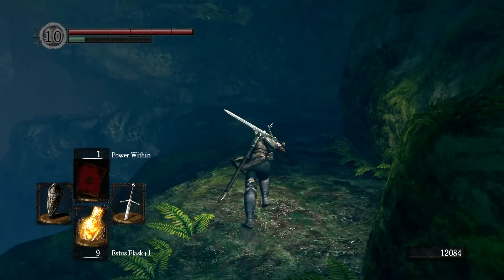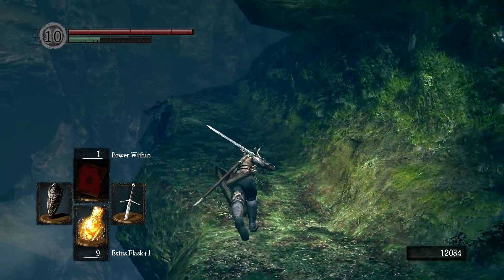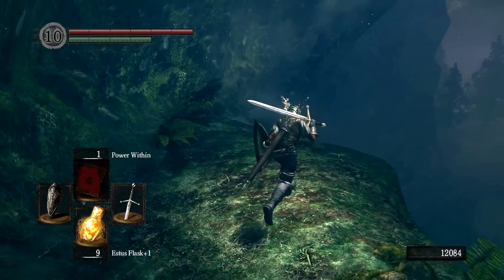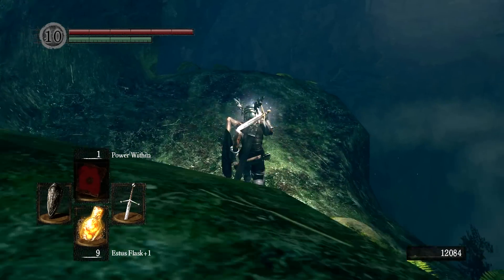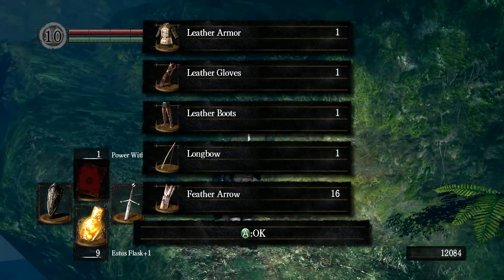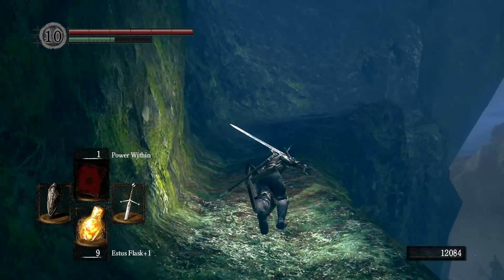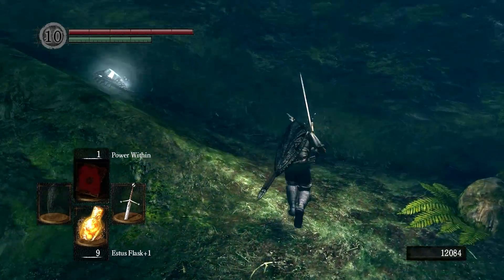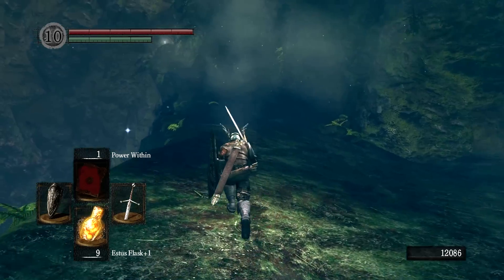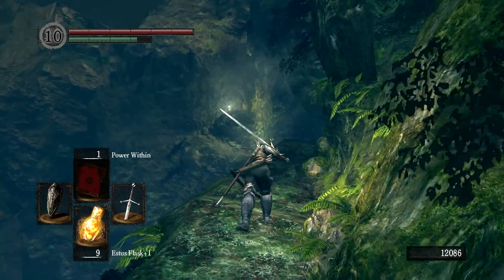With Darkroot Basin completed, we're making our way up into a familiar area — just showing you the interconnectedness of all areas. We hop down off a ledge and find yet another chosen undead who maybe shouldn't have been chosen — this is the Hunter Armor, the leather armor, gloves, and boots. We also get a Longbow and Feather Arrows, so we now have an upgrade to our Shortbow. Feather Arrows have reduced damage but go much further than standard arrows. Around the corner, kill this Crystal Lizard — the Titanite Chunk there is guaranteed, and we also got Twinkling Titanite as a pleasant surprise. Running with 10 soft humanity helps with drop rates.